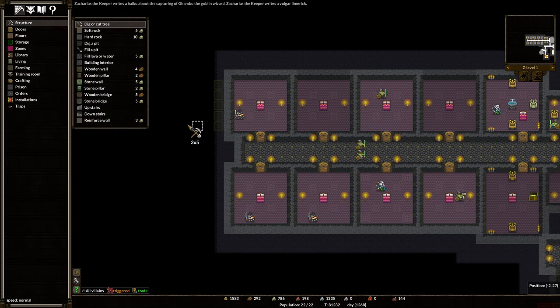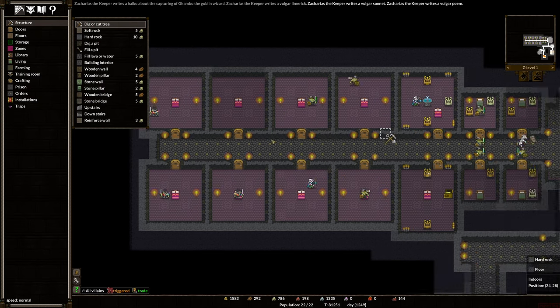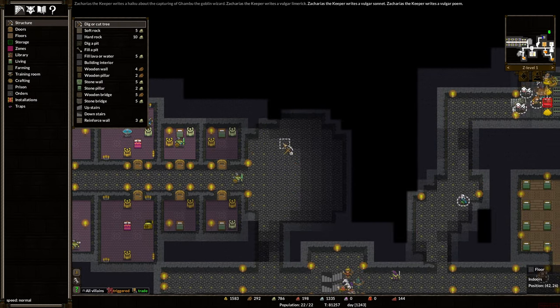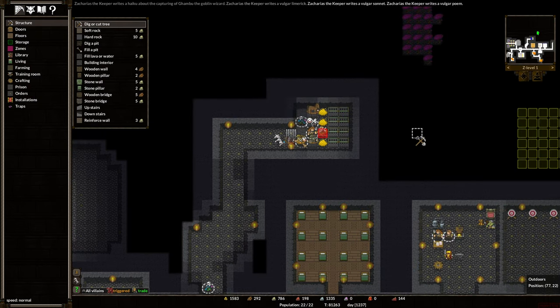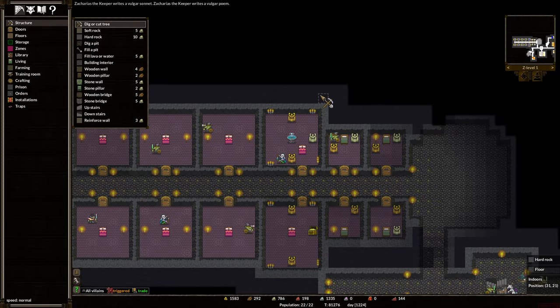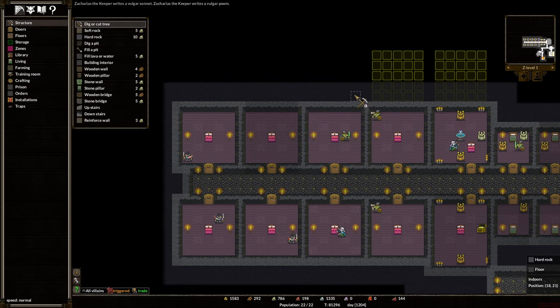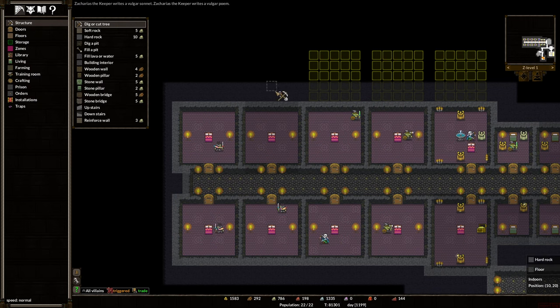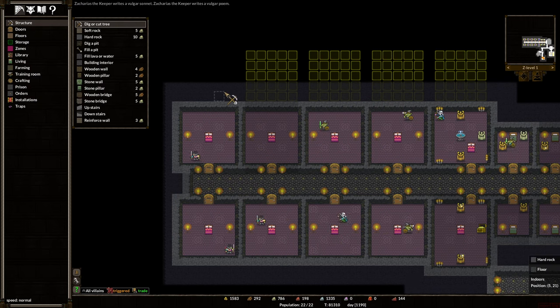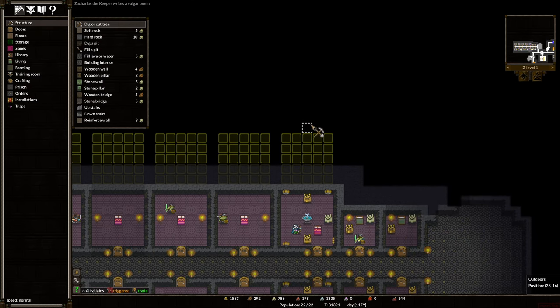We're going to do five by five again. With the edge of the map here too — yet another change of plans. We're going to put bedrooms here. So we'll do five by five, five by five, five by five, and so on and so forth. And then doors.